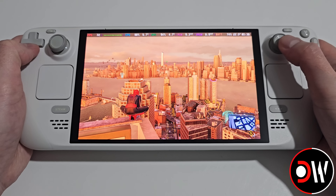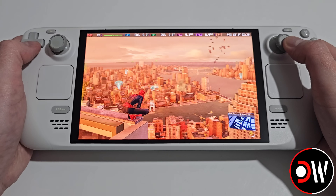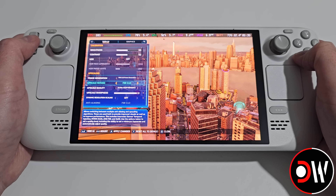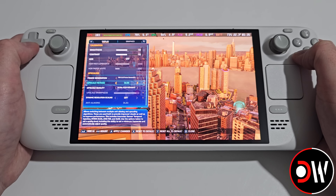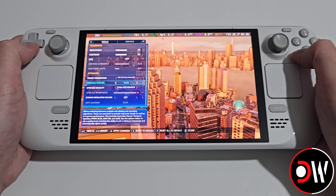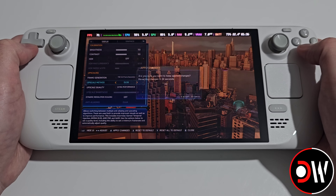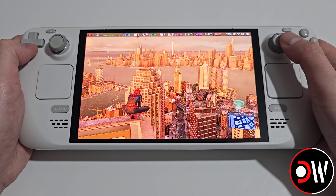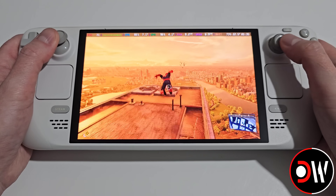Back in-game I'm getting around 70 to 80 FPS on top of this building — this will change when fighting enemies. In the settings menu, we can change FSR 3.1.0 to DLSS, which is actually FSR 3.1.3, keeping frame generation on and switching to a better upscaler. Press apply changes and accept — we're now using FSR 3.1.3.